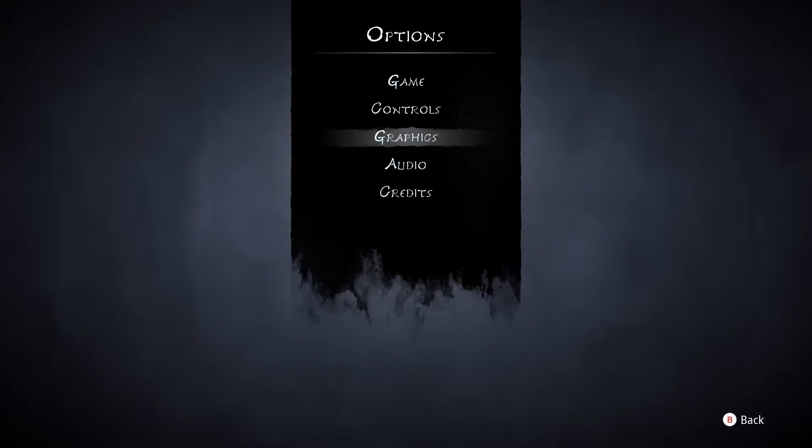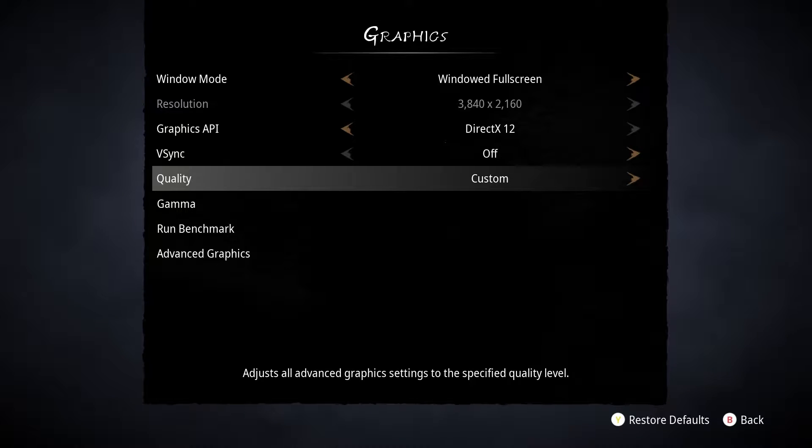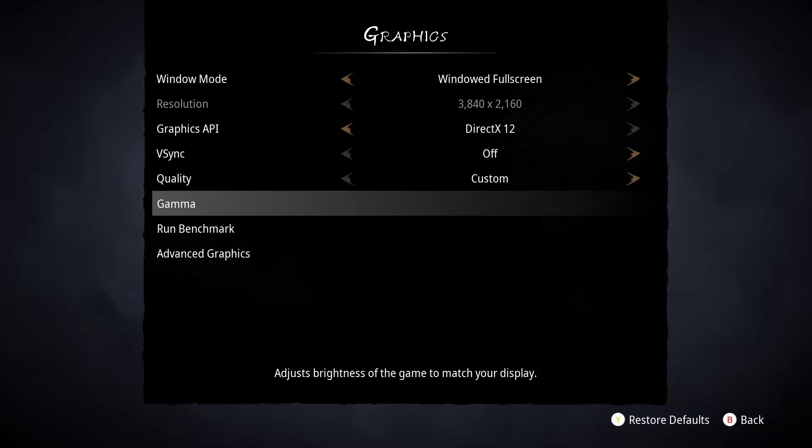Starting off in the basic graphics settings, there's not much to change. It will just need adjusting to your own monitor and changing the API if your hardware doesn't support the newer DirectX versions.